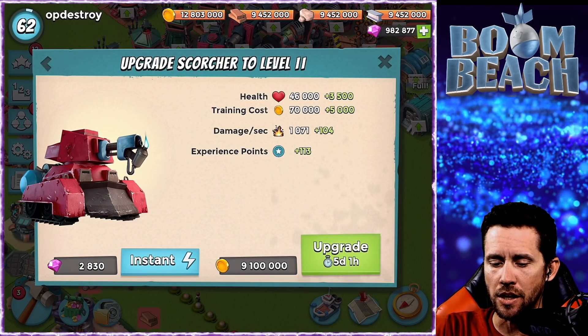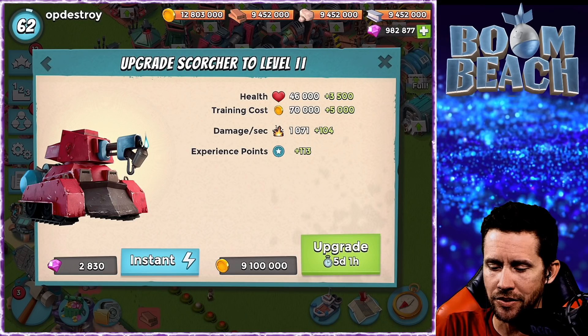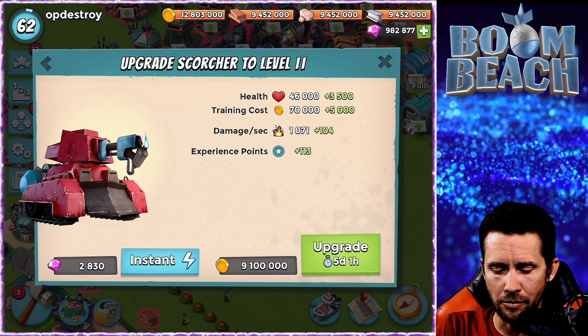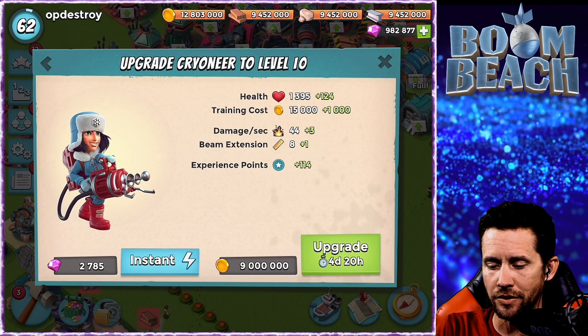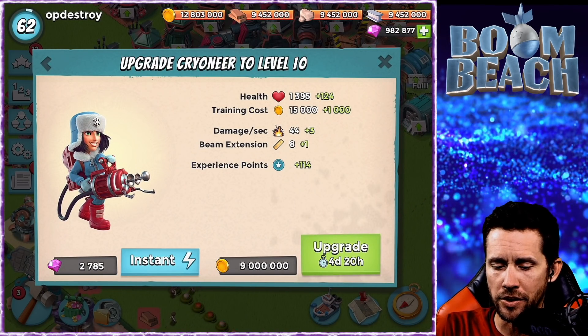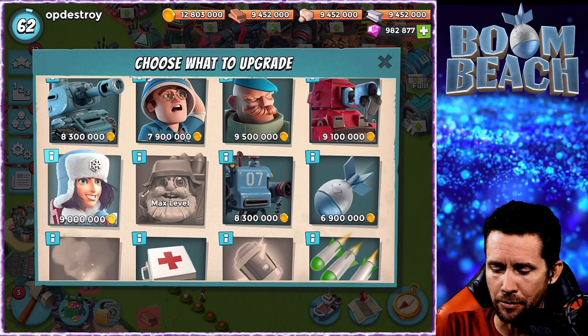We got the Scorcher moving to level 11 - look at the extra stuff he gets, which is nice. And there's the Cryoneer getting an upgrade - not too many people are running Cryoneer, but there's the RZCR getting an upgrade.